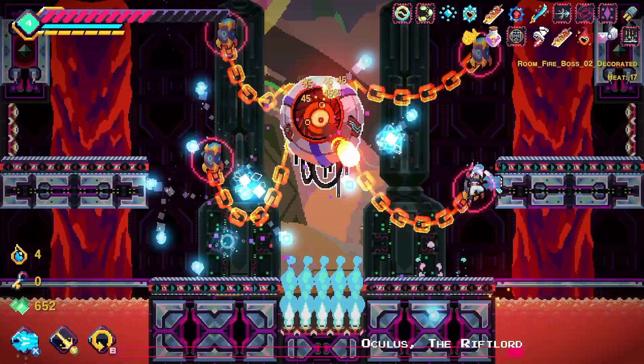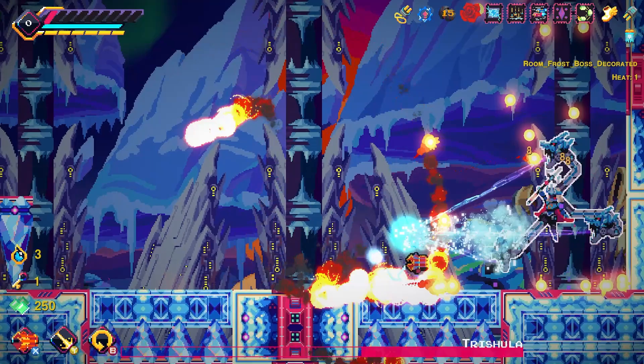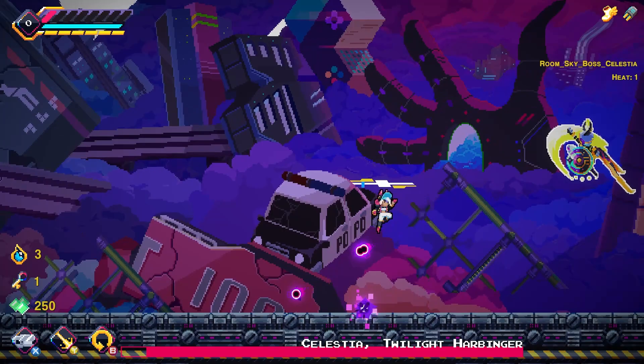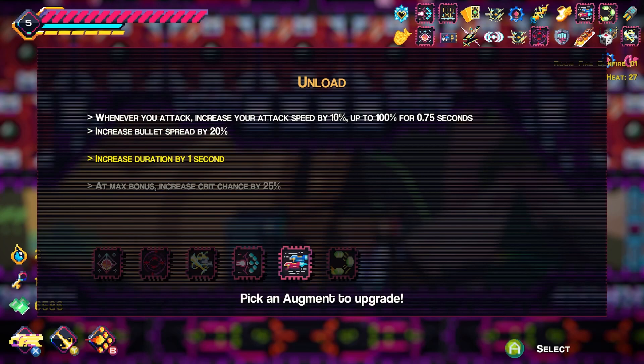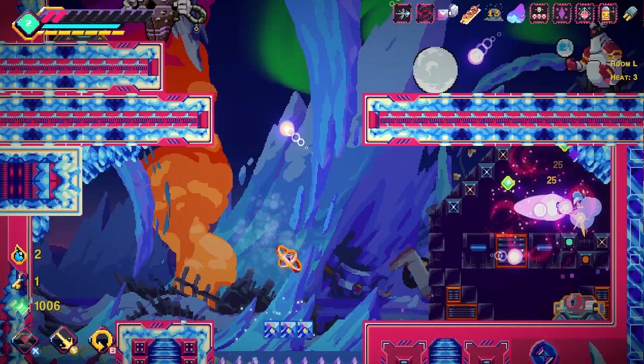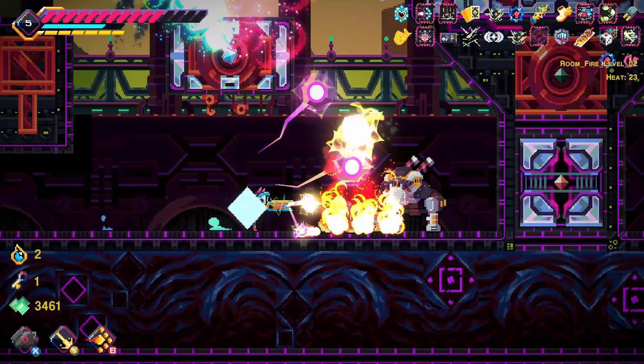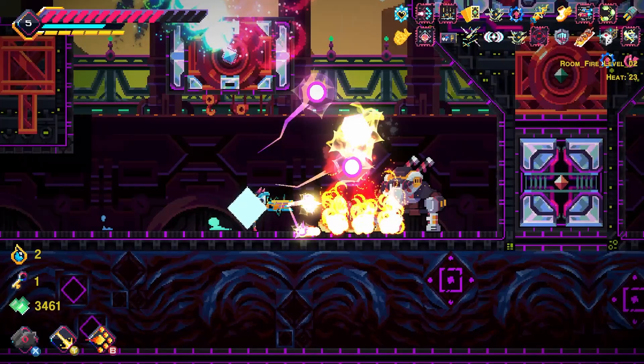These are only some of the worlds and bosses that await Elsie. Our team has been working tirelessly to ensure that Elsie offers a dynamic gameplay experience with every run. Players will level up and evolve their run by obtaining different items, weapons, and augments found throughout all of these environments. These items will drastically change how a player experiences the game, making every playthrough a unique adventure. We are so excited to be working on Elsie, and we cannot wait to share it with the world. Stay tuned for more updates on our developmental journey, and we can't wait for you to experience the game for yourself. Thank you for your support, and we'll see you at The Wharf.